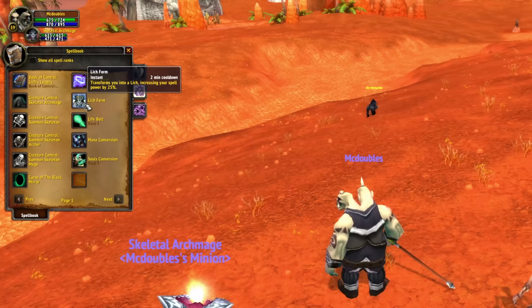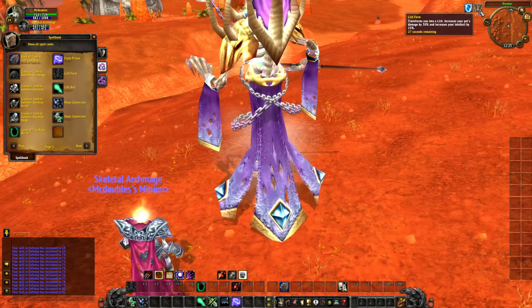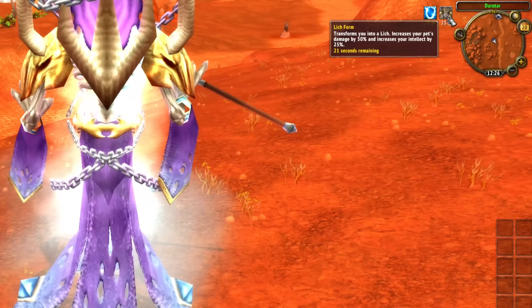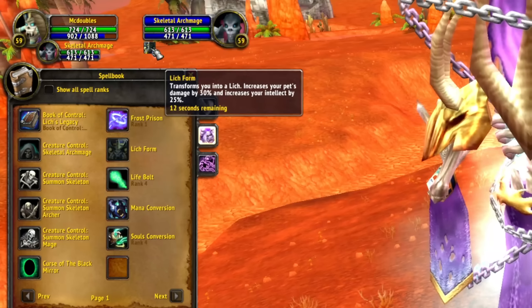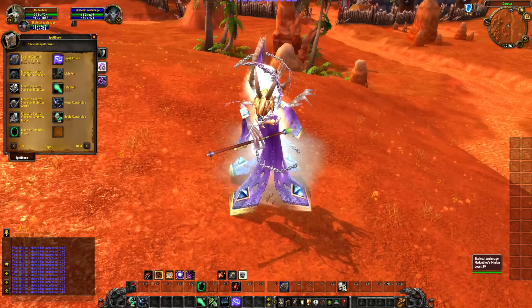We have Lich Form. This looks like it's not a shapeshifting form like Moonkin — it's more like Avenging Wrath. You turn into a Lich for a short duration, gaining 25% more spell power on a two-minute cooldown. It looks like a 30-second duration, and it also increases your pet's damage by 30% and your intellect by 25%, based on the tooltip. I can see the buff on my pet. For now it's the Kel'Thuzad look with my staff still in hand — that's cool.